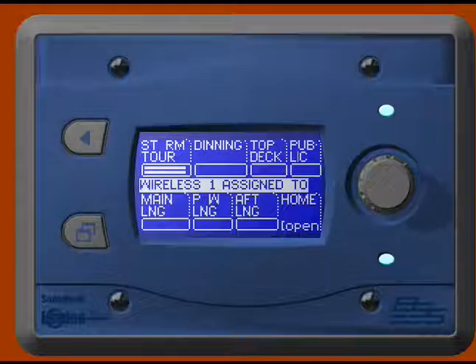We go back to our home page and we can select wireless one. You'll notice it's in stateroom tour, so we may have a tour going on where we wanted to go into those staterooms. But most likely it's also going to be in the main lounge or one of the other areas on the boat.